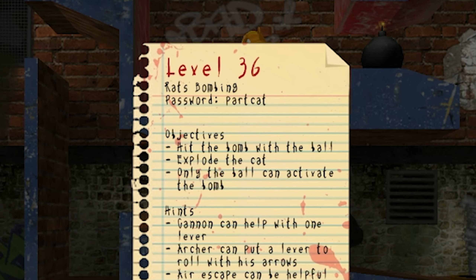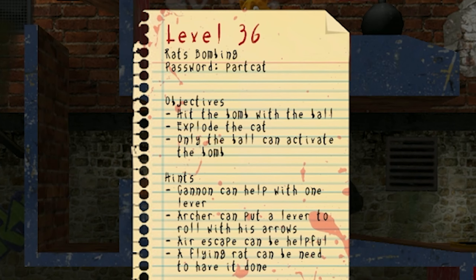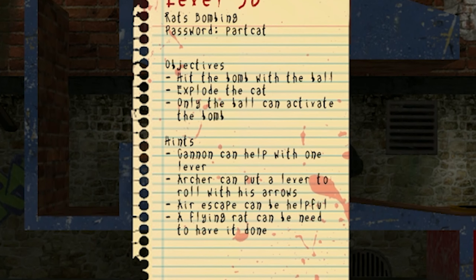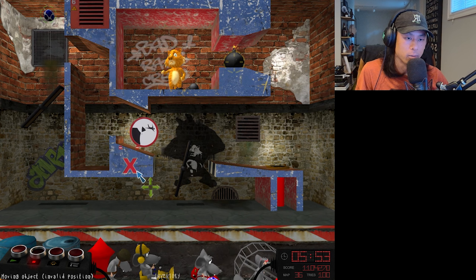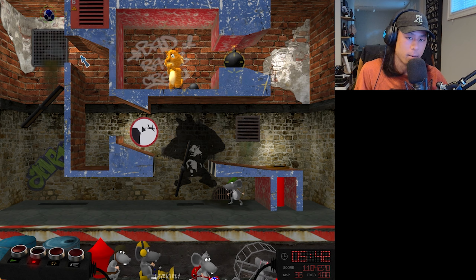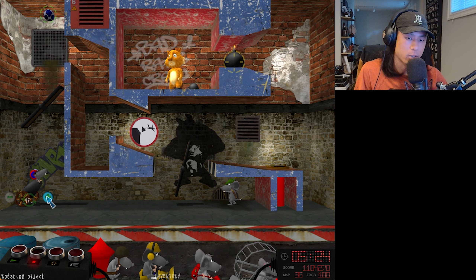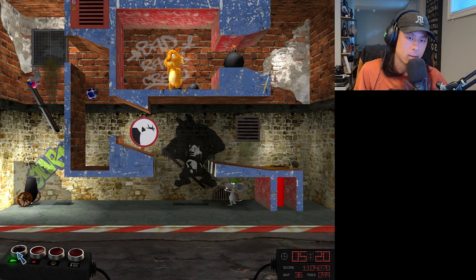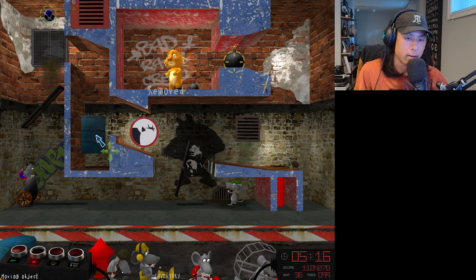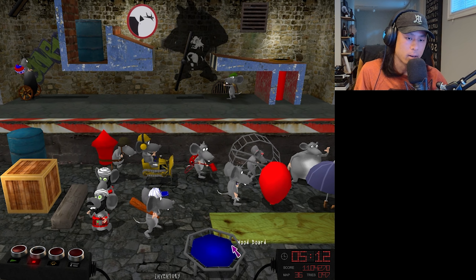Level 36, Rats Bombing. Hit the bomb with the ball, explode the cat. Cannon can help with one lever. Archer can put a lever to roll with his arrows. Air escape can be helpful, and a flying rat can be needed to have it done. So we need the archer to repeatedly hit probably this lever here. It kind of seems like we want the ball to end up in this area somehow. Maybe this is where we use the cannon rat and just shoot it pretty much straight up. Yeah, that works out pretty good. We'll just have a box here, or maybe a barrel would be better. Hopefully roll off the side.